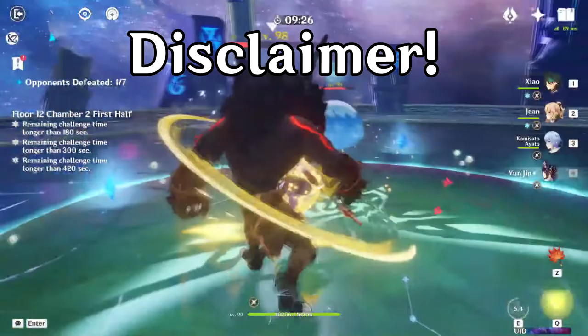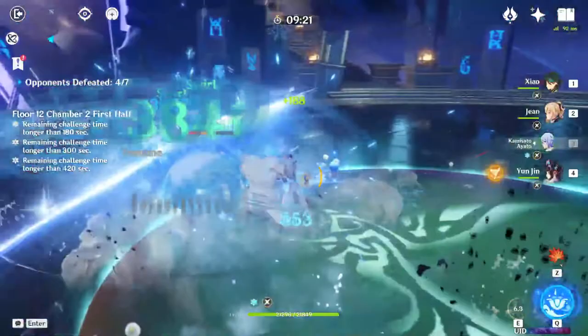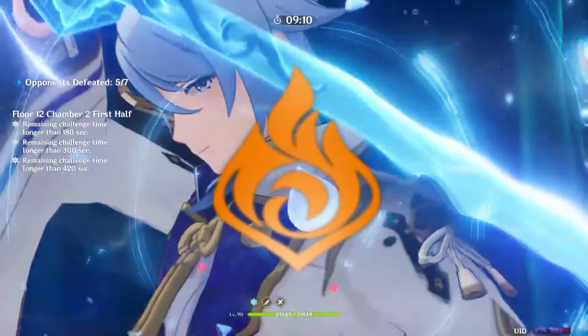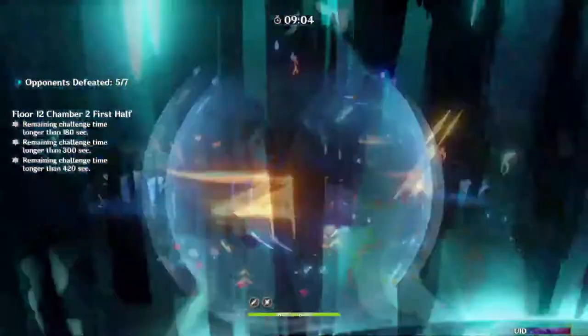Let's do a little guessing game for each of these mono-resonance elements. We're going to start with Pyro. What do you think Pyro characters need? The answer is nothing — okay, I'm half joking. Pyro characters are offensive and that is the name of the game, so all they need is more offense, which they kind of don't really need, but it does help them.